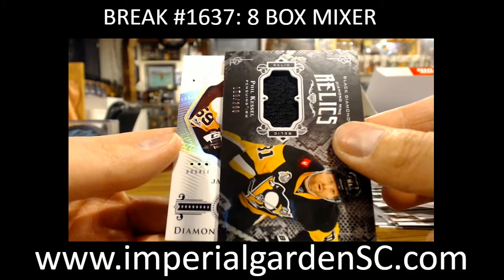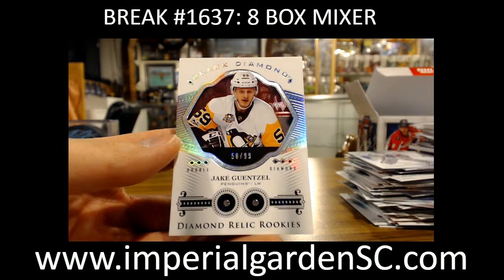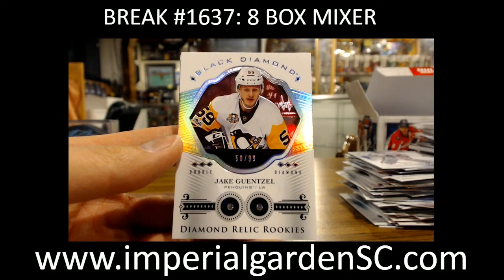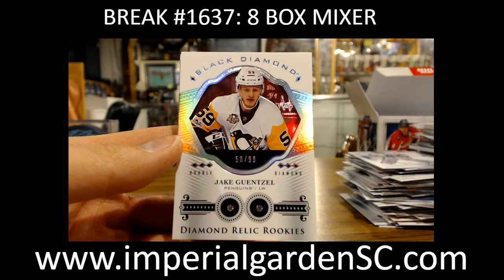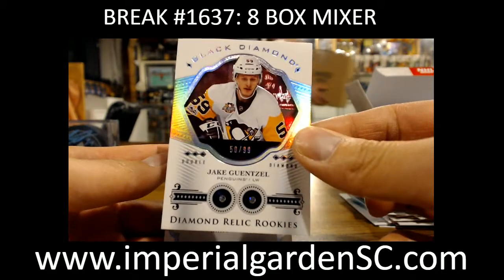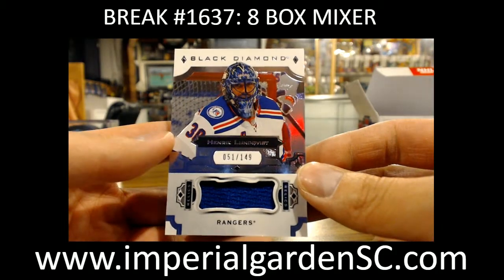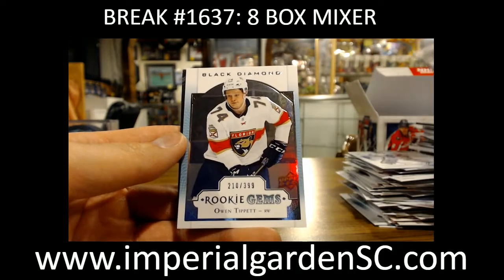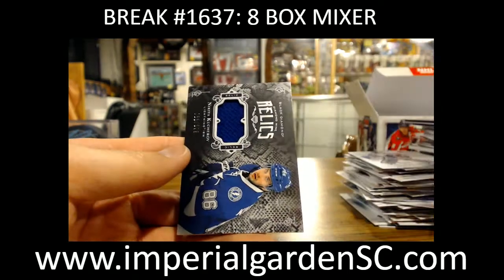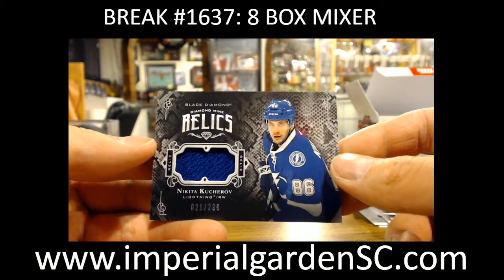Got a Diamond Mine Relics of Phil Kessel 59 of 299 for the Penguins. And our diamond - going out to the Pittsburgh Penguins - a double diamond rookie 50 of 99 of Jake Guentzel, going out to Anthony Day Shift. Very happy you got in this break. A Henrik Lundqvist out of 149 for the Rangers. A Rookie Gems out of 399 for Owen Tippett. And finishing up with a Diamond Mine Relics out of 299 for Nikita Kucherov.